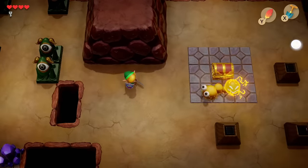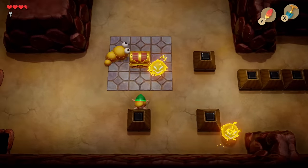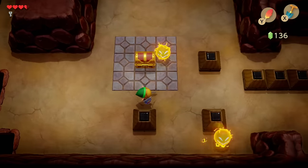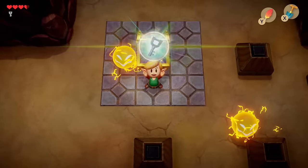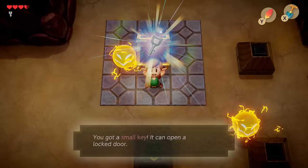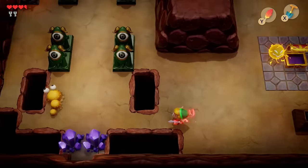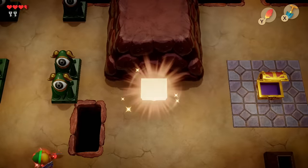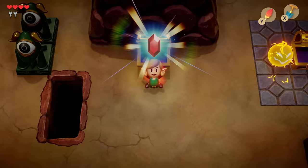Next, we're going to head down to the right. We get a notification — the compass tells us that something is going on here. Take care of this guy by swiping at him. Now, these electric enemies are going to be a pain in the butt most of the game until the very end where you actually obtain the item that you're going to use to defeat them. We get a small key, which is sweet. Let's run over here and take care of this guy, and that's going to spawn a chest right in between the two. We get a red rupee.